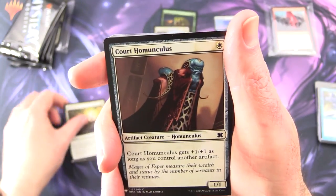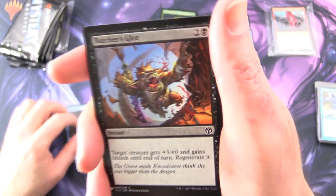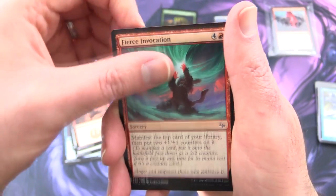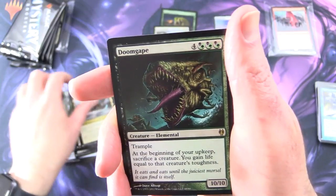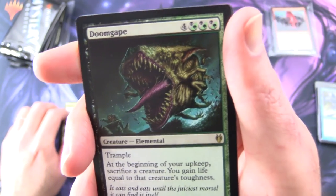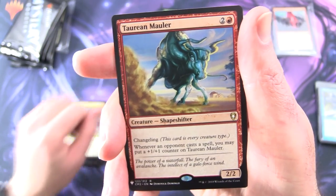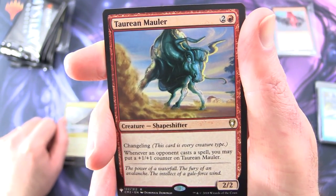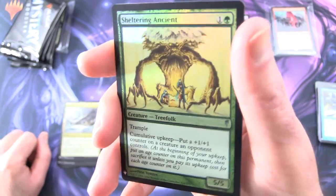Next up we have Oust, Cauldron Haze, Homunculus, Call to Heal, Doorkeeper — he looks like that guy from Monsters Inc. — Butcher's Glee, Gormag Angler, Maximize Velocity, Fierce Invocation, Crawl Foragers, Sentinel Woodreaders, Terminate, Frontier Bivouac, and Doomgape. Loving this artwork — it's all teeth. Creature Elemental, 10/10 for 7, with Trample. At the beginning of your upkeep, sacrifice a creature; you gain life equal to that creature's toughness. And another rare, Taurean Mauler — Creature Shapeshifter, 2/2 for 3, with Changeling — this card is every creature type. Whenever an opponent casts a spell, you may put a +1/+1 counter on Taurean Mauler. And a Foil Sheltering Ancient — nice Tree Folk there.